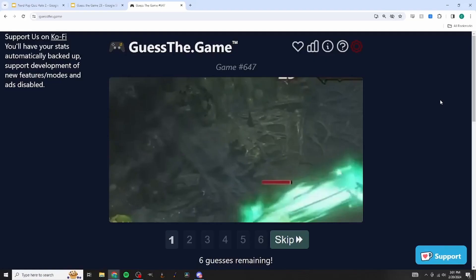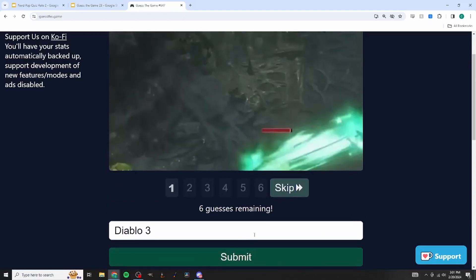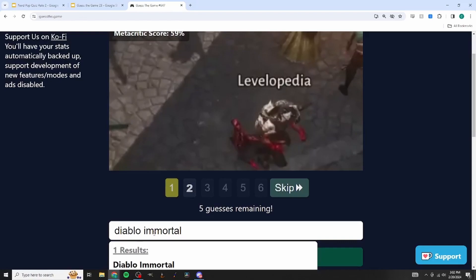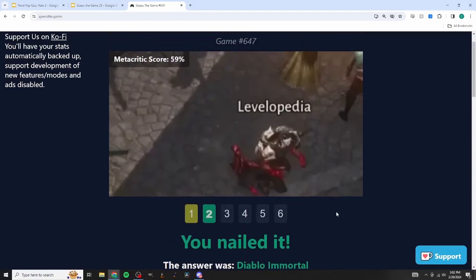We're guessing games from screenshots - we've done a few of these already. It'll change colors if we're in the right series, and we get six guesses on each screenshot. We'll go through about ten of these. First one looks like Diablo - maybe Diablo 3 with the underground cathedral vibe. It has a 59 on Metacritic... it's a Diablo game. Is this Diablo Immortal? Yeah, that Metacritic score makes sense. We got the right franchise!